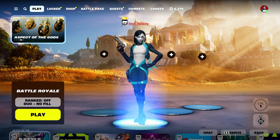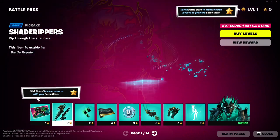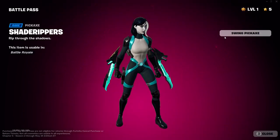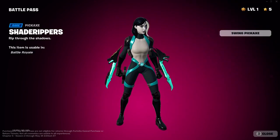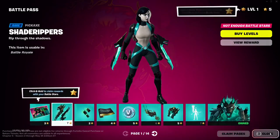We got some new medallions for the bosses. Let's take a look at the Battle Pass and see what we're working with here. Cerberus. What's this? The Shader Rippers. Goes well with Domino. Wow, these are nice pickaxes — they look good. It's like two cut in half. I like that.